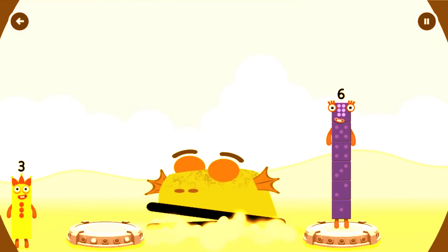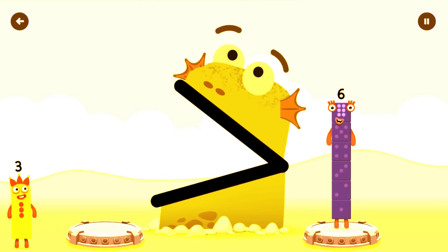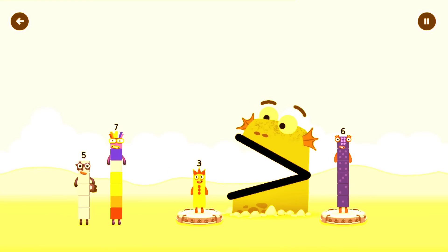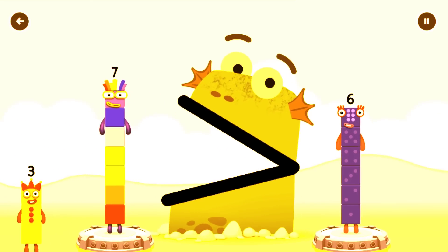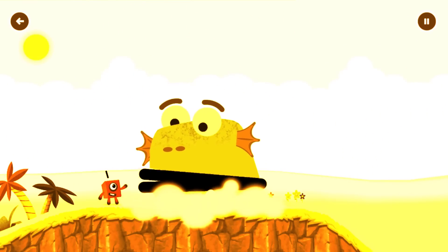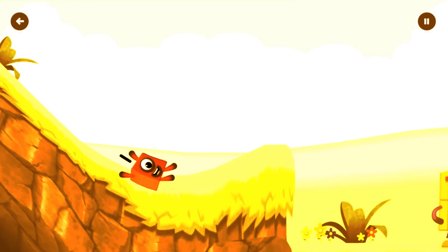Find a bigger number. Be Blockzilla! We like bigger numbers. Three. That number is smaller, try a bigger one. Three is less than six. Seven. You got it! Seven is greater than six. Six. Wee!